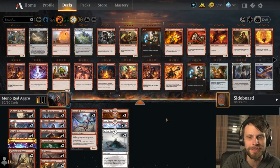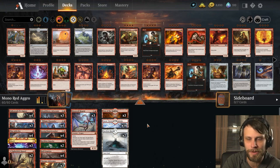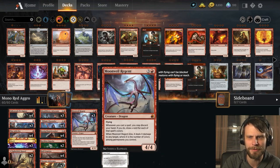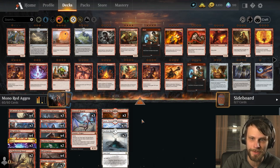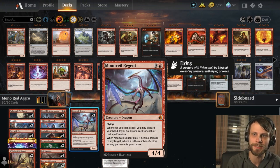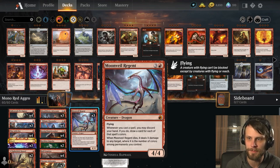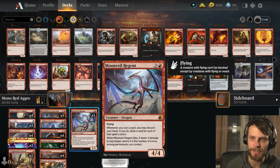This is mono red aggro, which is funny because out of all of the decks we have played in the standard season, I don't think we have played mono red, which is kind of ridiculous. We've got plenty of really good options in this list. At the very top end, we've got Moonveil Regent. Whenever you cast a spell, you can discard your hand — if you do, draw a card for each of that spell's colors — and when it dies, it deals X damage to any target where X is the number of colors among permanents you control. That's only ever going to be one, but it's still a really nice four-mana flyer.